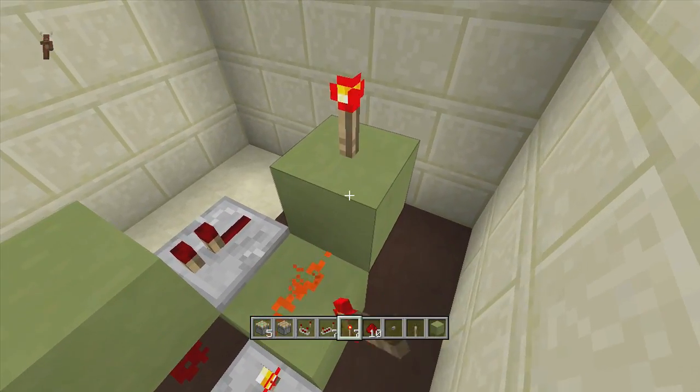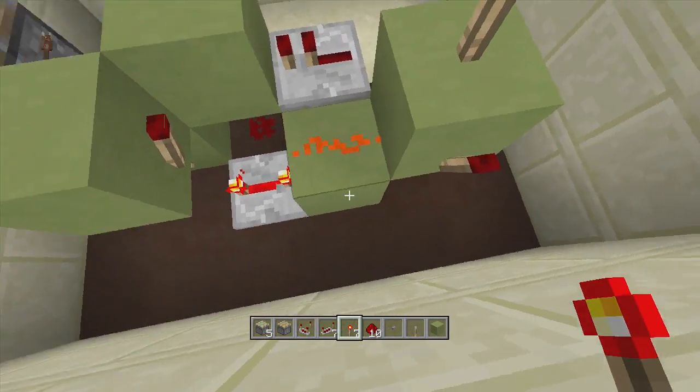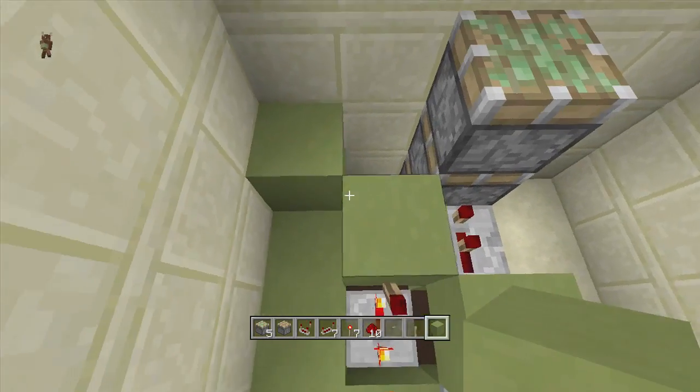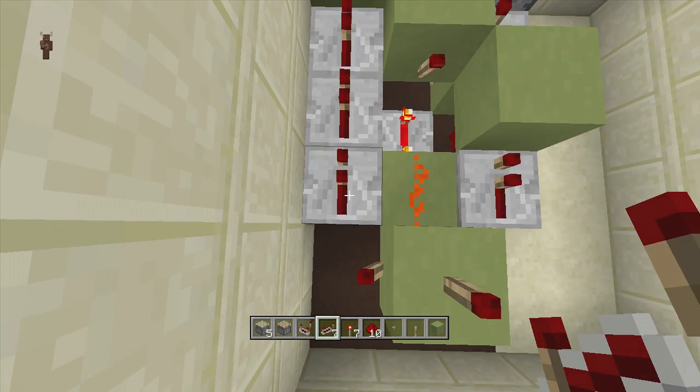Next, put a block up right in front of this redstone dust, then put a torch right above it and a torch to the side of it. Coming from this off-torch on the side, go over three blocks — one, two, three — and then come up two blocks — one, two. Going into this block towards the sticky piston, throw down three repeaters — one, two, three.